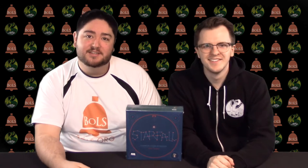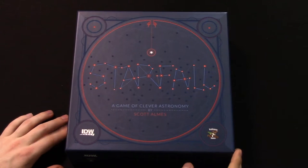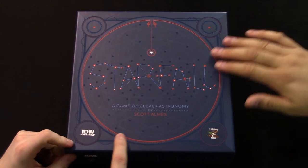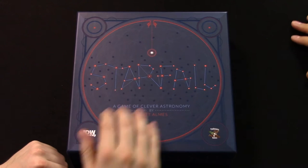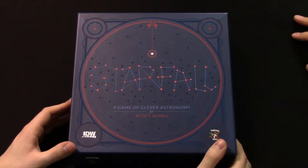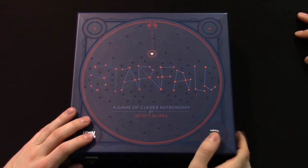Let's take a look inside Starfall. This is a pretty box — it's got some gloss and some matte where it counts. It's a little hard to read if you're colorblind, though. Good thing we're not. And for those of you who are, it says Starfall.